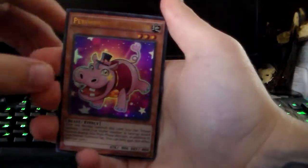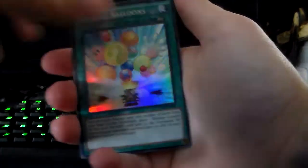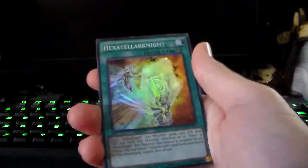Now for the special edition pack. We got Performer Pal Hip Hippo, Yang Zing Unleashed, Wonder Balloons again, Despot, and Hexa Stellar Knight field spell — I didn't have that one. So I think I'm missing just one of that set.